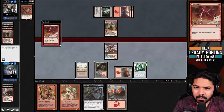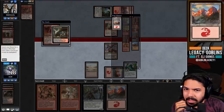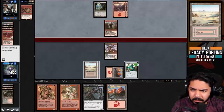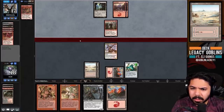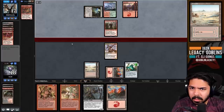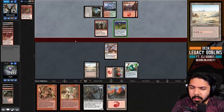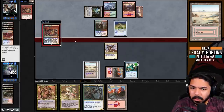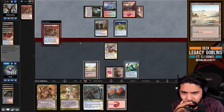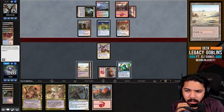We fetch Badlands without worrying - even if they do Blood Moon, we're base red anyway. So I'm going to ask: what do we want to pick off this Matron? Gem Palm or Munitions Expert seems good. Painter Servant - so Munitions Expert is okay. They're naming blue, so this is actually fine. They probably have Pyroblast as their last card, which would make sense. I wish we had a Trash Master in the main deck.